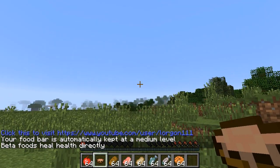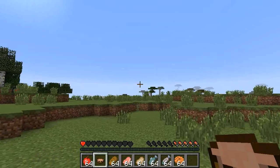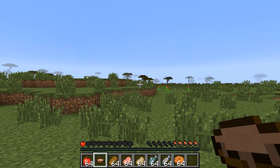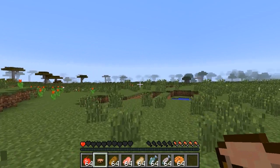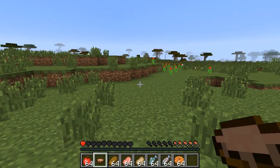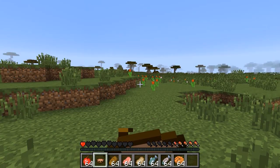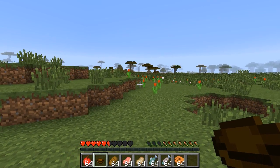Nostalgic Food System by Lorgon11. Your food bar is automatically kept at a medium level. Beta foods heal health directly. My food bar's saturation level always stays somewhere between about four and six. If you try to get above or below that, it will go and reset itself. For example, mushroom stew was a really great food back in beta — it healed four and a half hearts. And so if I eat one of those, you'll see four and a half hearts come back to my player.